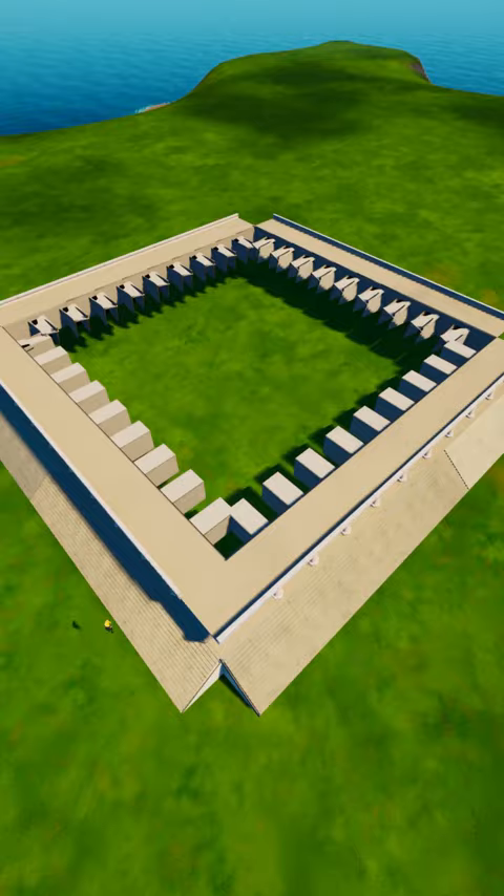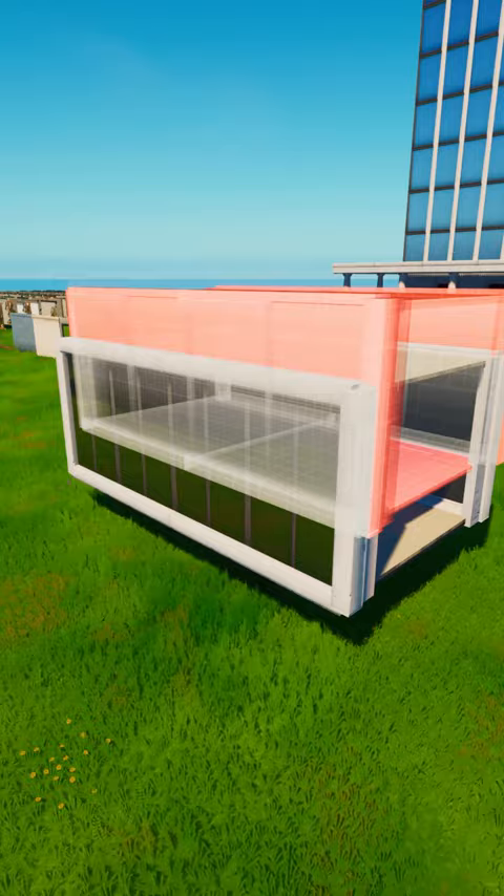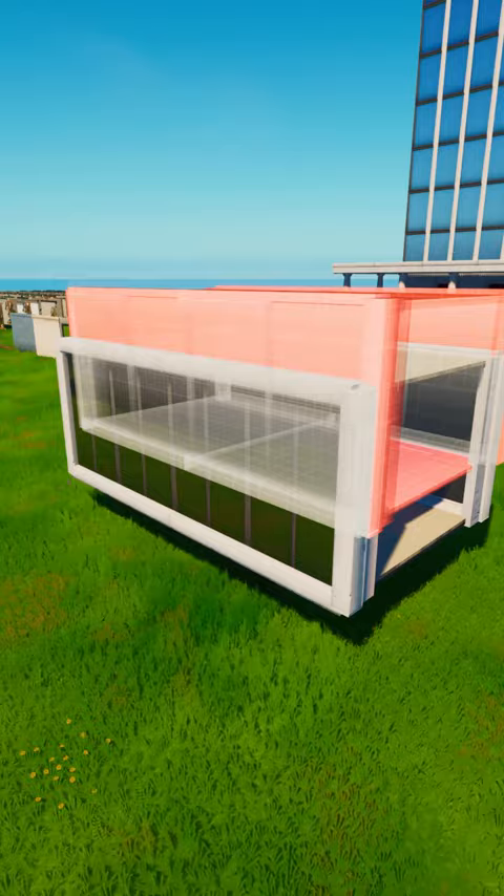I started by outlining the base of the main high school, built a custom door, and duplicated it on all four sides. Then I made the actual buildings with white accents and built it all the way up to the top. Then I custom made the walkways between the buildings and put them in place, then built the custom fence that surrounded the complex.